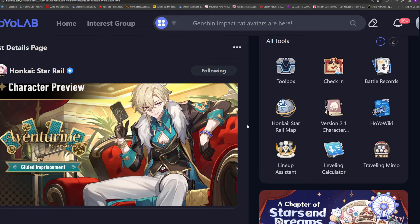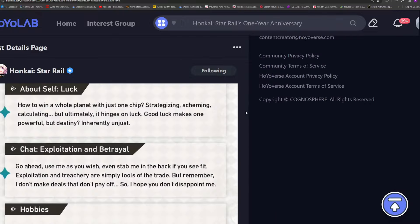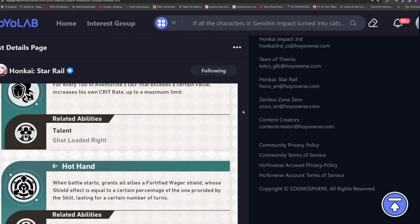Aventurine's character preview and light cone preview came out last night, so let's take a look at his character preview. I made a separate video for his light cone — I'll put a link in the pinned comment and description below. This is the most updated information we're going to get before his actual release, so let's take a look at his traces first.